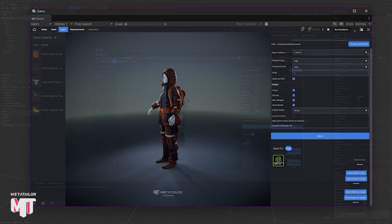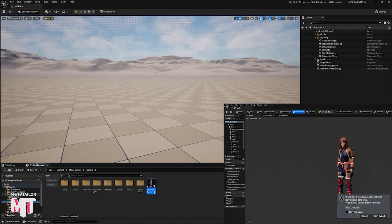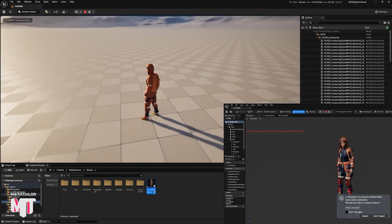MetaTailor Bridge preserves all of the bones, blend shapes, and materials applied inside of MetaTailor. And in the future, we also hope to support physics transfer and collision meshes as well.